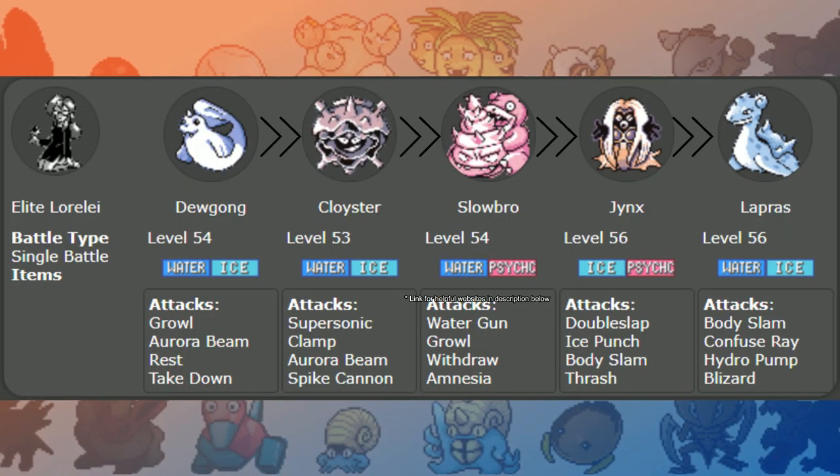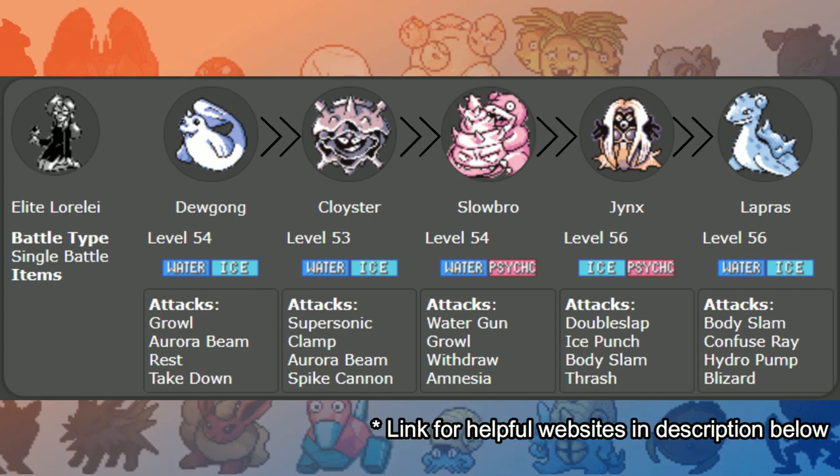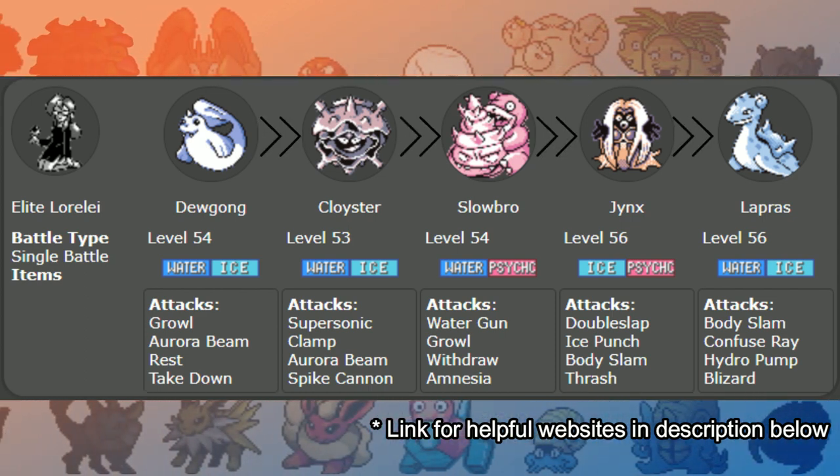Starting with Gen 1, this is the easiest generation to memorize. All of your opponents go in team order. So if you have the information on your opponent's team, you know exactly what Pokemon comes out next without having to look at any other information about that game.